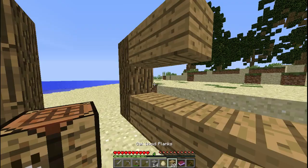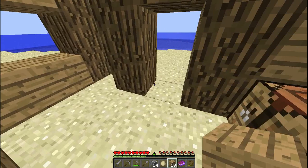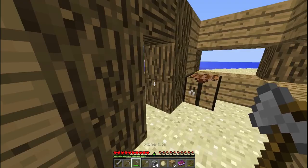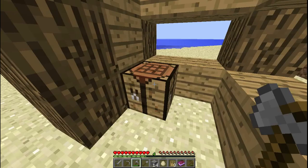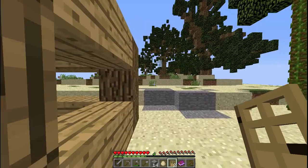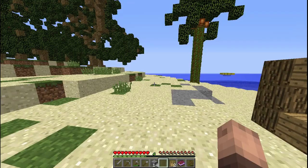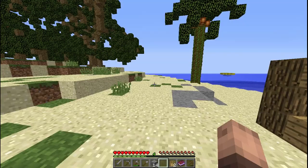Here we go. The whole point of building a shelter is it's meant to have a roof — not a house without a roof. I'll make the roof out of wood then. Yay! Challenge one completed.